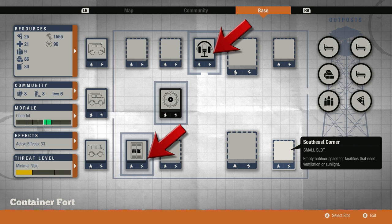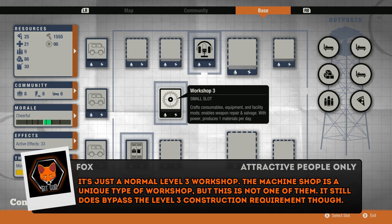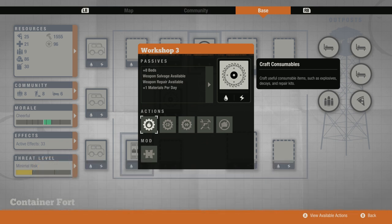Two of them are permanents, which means they can never be torn down, but one of them can be. However, you might actually wind up leaving it there surprisingly, because it is a level three machine shop, which is basically a stronger variation of the level three workshop. Since it's already level three, it means you did not need a mechanic to upgrade the workshop to level three. However, being an eight-man base, you probably have a mechanic already, so if you wanted to reposition the machine shop, you could tear it down and just build a level three workshop anywhere else in the base.